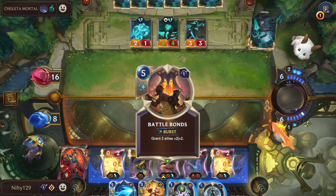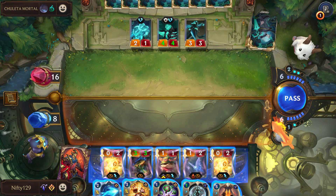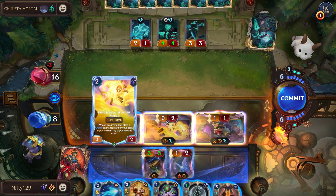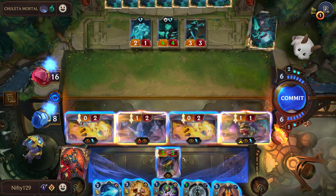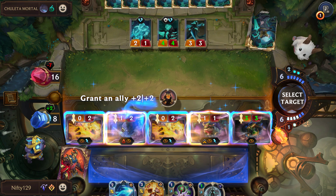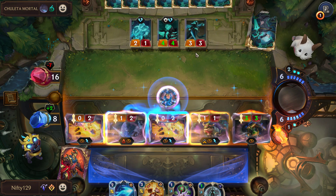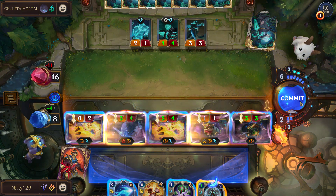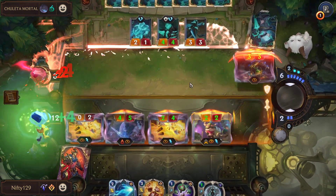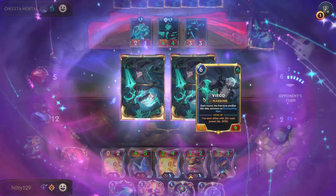Hitting Elusive here would be nice. Okay, Battle Bonds onto nothing — I don't even know if that works, truth be told. But we're just gonna pre-commit as much damage here as possible. That's gonna be three. I'm gonna do this — so if there's a Death's Grasp here, then I Pale Cascade. Okay, no Death's Grasp. Strictly speaking, if the opponent doesn't have any sort of healing, he's dead here.